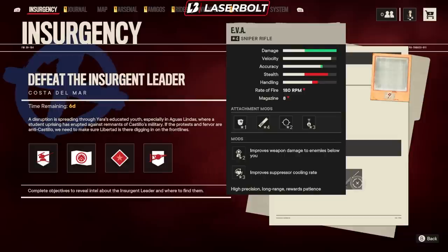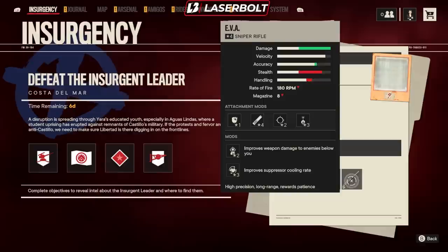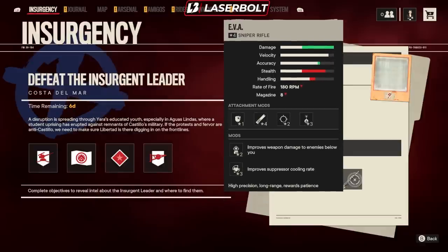We have damage up to the wazoo. Velocity is pretty good. Accuracy is pretty good. Stealth, we're not going to have a lot, but we do have eight mags and the rate of fire is 180. It does come with armor-piercing rounds, which is really good. If it comes with armor-piercing, that means it automatically one-shots everything. It comes with a suppressor, a scope, and a laser, and we have improved enemy detection below you and improved suppressor cooling rate — which is really good with a sniper. This actually looks very, very promising as a very, very good sniper.